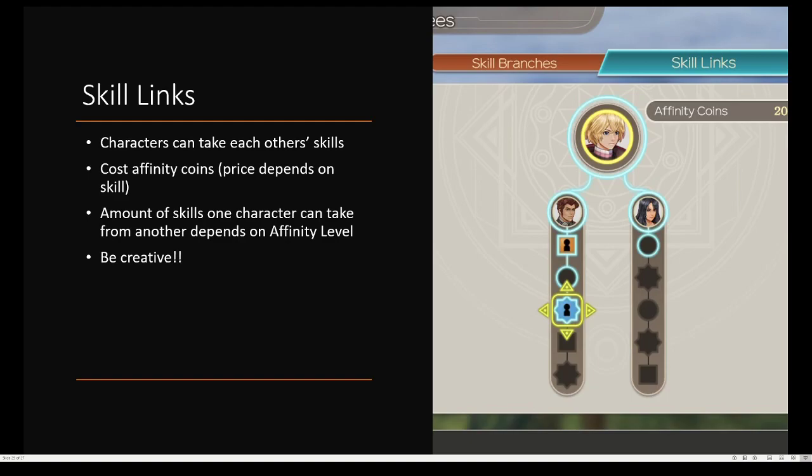Skill links lets you take one character's skills and put them on another character. For example, Shulk can take some of Reyn's skills or some of Sharla's skills — each character can take any other character's skills, but this is just the example I'm giving. They cost affinity coins, which you get by leveling up or by defeating unique enemies, and the price each skill costs depends on the skill. The amount of skills one character can take from another depends on their affinity level — so if they're at the pink heart, then they can have five skills, but if they're at the yellow smiley face, then one skill. This is where you're really going to want to be creative and see what skills on other characters work on other characters — probably one of my favorite parts of the game.